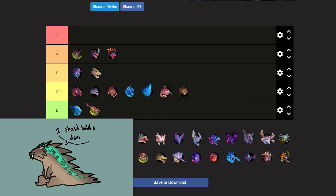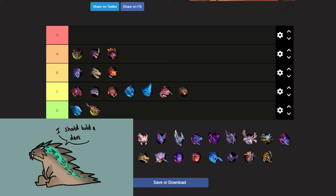Next up we got the third terra behemoth — Kharaback. It's a very normal behemoth with interesting movesets but it's very easy to defeat, and its weapons are okay. Everything is okay, so I'm going to put it in B tier.